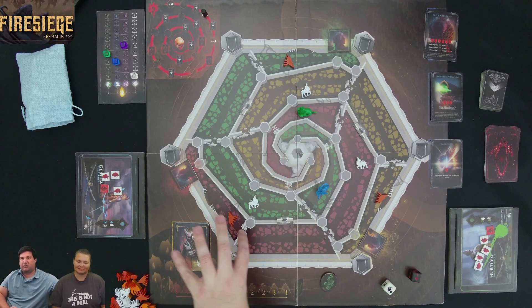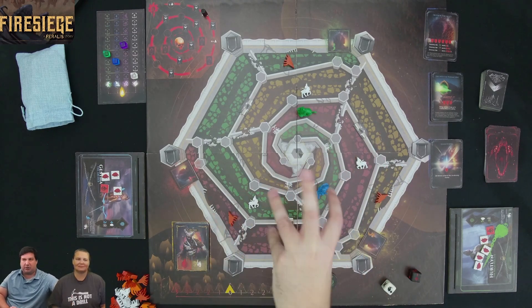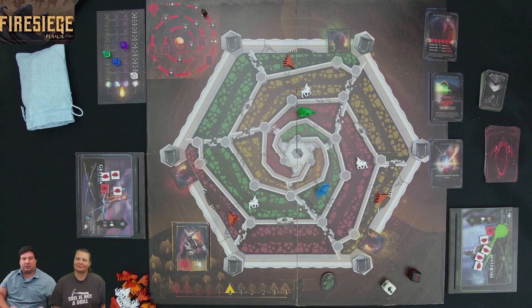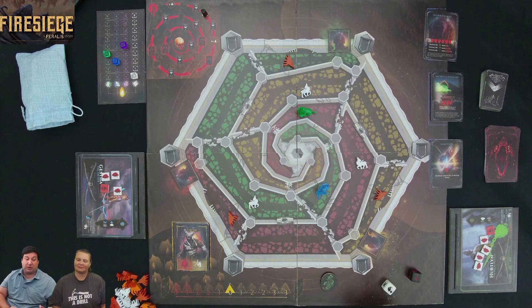The map has different lanes — a red lane, a yellow lane, and a green lane spiraling into the center. Along the path, hunters and queens will be appearing as they march towards the middle. Our job is to complete different missions before we lose the game.